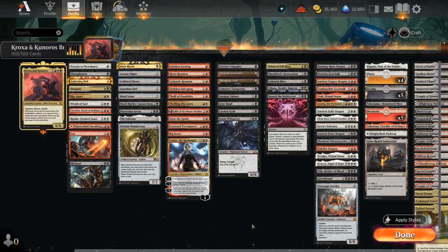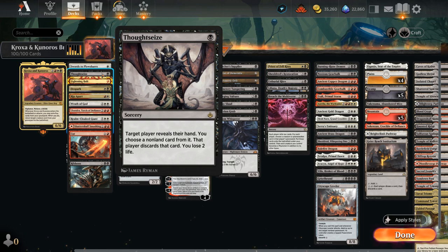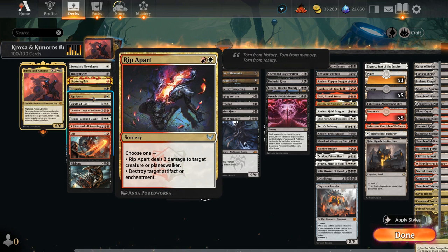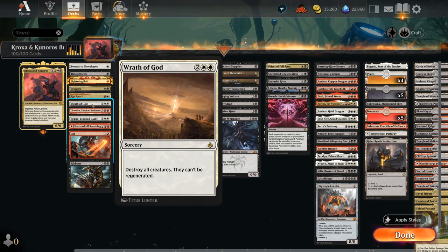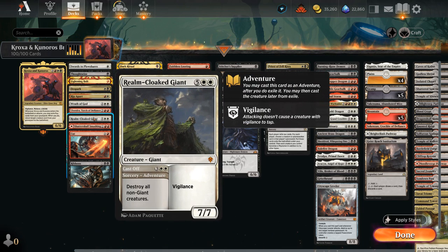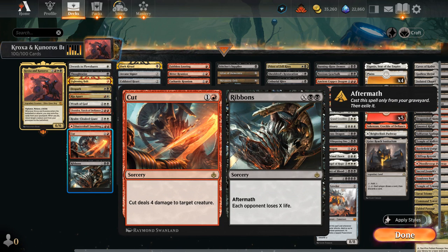Let's take a look at the rest of our deck, split into a few different categories. Starting with general-purpose interaction: efficient removal like Swords to Plowshares and Lightning Bolt. Thoughtseize as hand disruption can also be used as a discard outlet in a pinch, targeting ourselves to discard an expensive creature. D-Spark can exile more expensive permanents. We've got Rip Apart hitting multiple card types. Wrath of God as a powerful sweeper. There's Chandra as a planeswalker that can deal damage and also help ramp by adding double red. The Realm-Cloaked Giant has great synergy with Kroxa and Kunuros, as it destroys all non-giant creatures with its five-mana cast-off, and Kroxa and Kunuros happens to be a giant. We also have Shadow Skull Smashing, which can be a land or a removal spell, and Cut to Ribbons is fun — we can potentially mill it and still use the aftermath half where each opponent loses X life as a finisher.